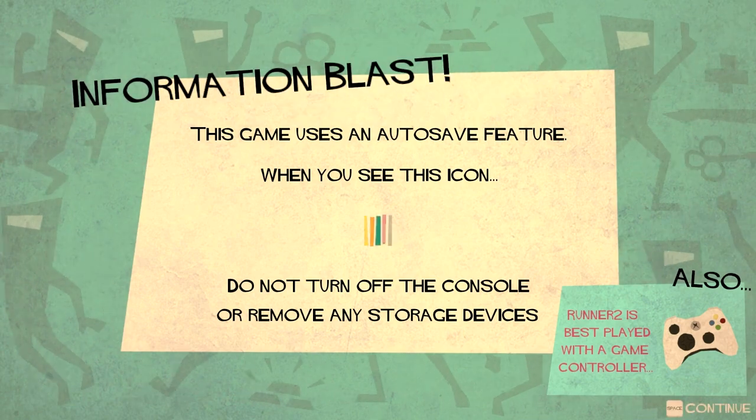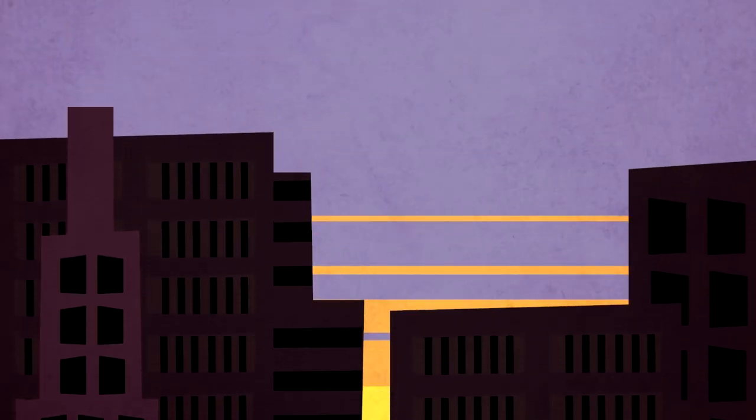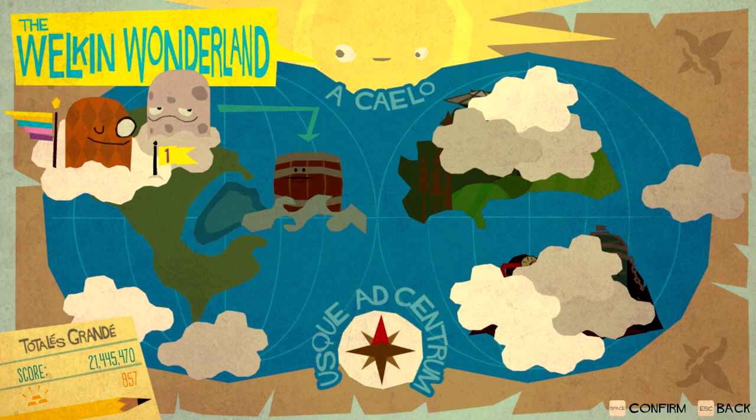This is a game that I'm really enjoying. I've played it a little bit already, I've gotten through the entire first level. What I'm thinking I'll do is show you one of the first levels so you can see how it starts off kind of basic, and then gets more and more complex as you go along. This is the first world, the Welkin Wonderland.